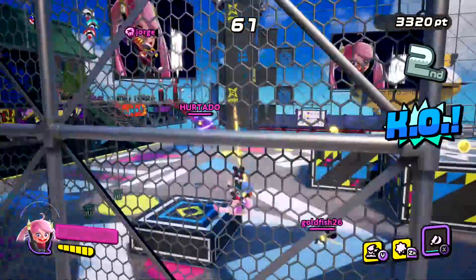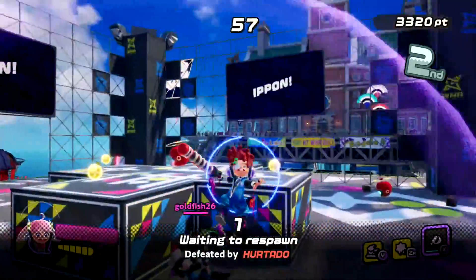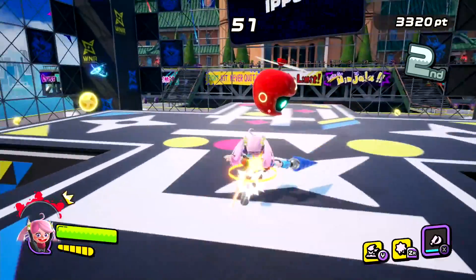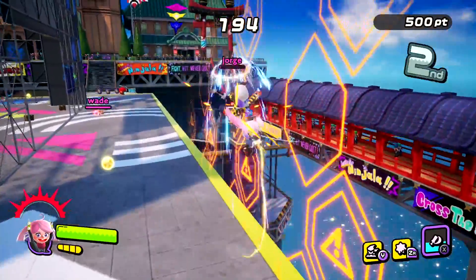Matches of Ninjala are won by the player with the most points at the end of the round, and points are gained by destroying drones and defeating enemies. Enemies can be knocked out by reducing their health to zero, though the best way to get points is by scoring an E-Pon. Players can score an E-Pon by defeating an enemy opponent from a parry state, from a gum bind, or using gum ninjutsu.